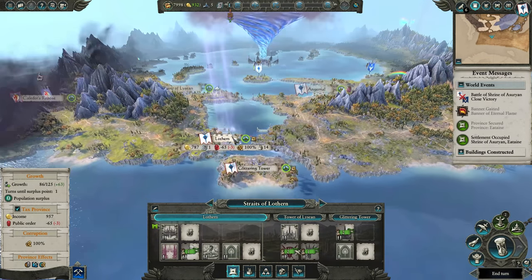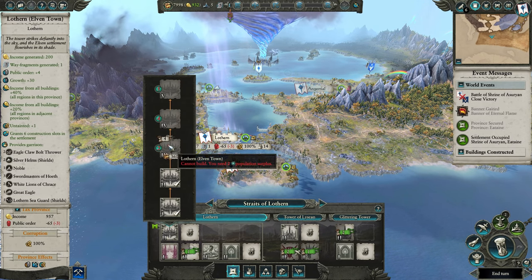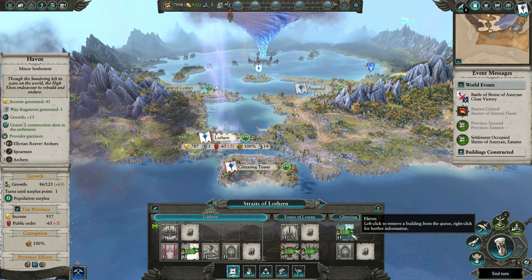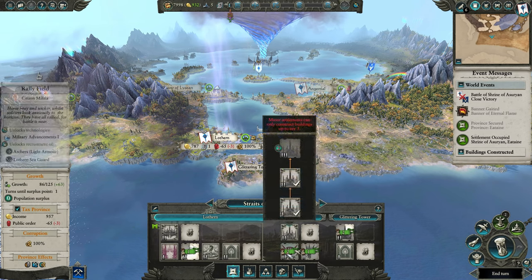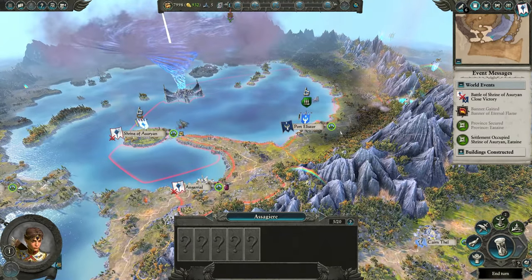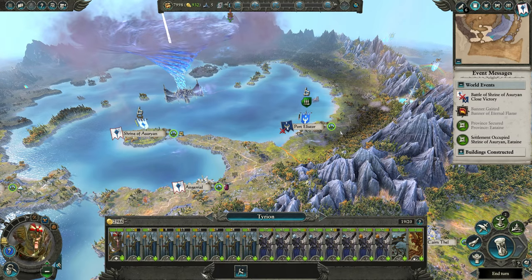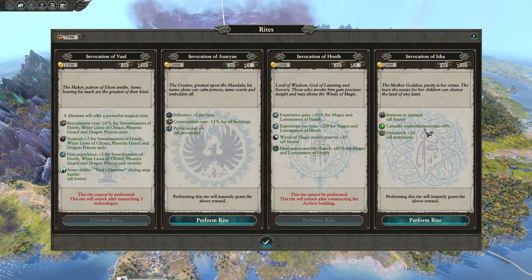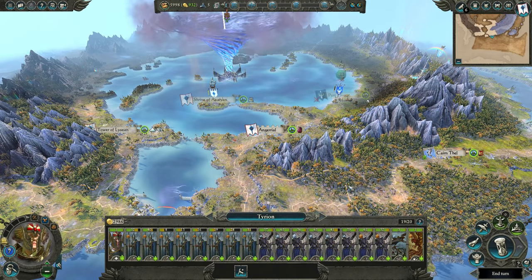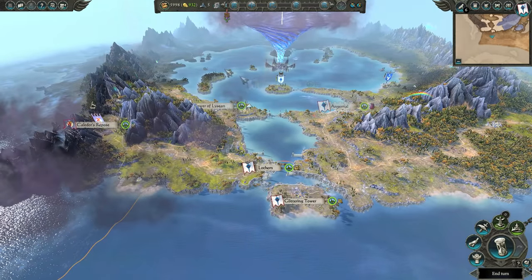To improve your odds of them not attacking you, you can use the High Elves' special influence bar ability to give your enemies a nudge to look the other way. In my campaign, Caledor declared war on me early due to Saphery, but in my primary campaign where I beat the High Elves, Caledor actually declared war on me very late. They focused their primary army on the western side of the map, taking over all those regions, but essentially ignored my capital — which was very lucky. But unfortunately, the beginning of the High Elf campaign is very luck-based.